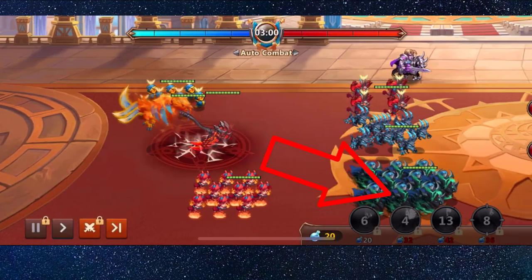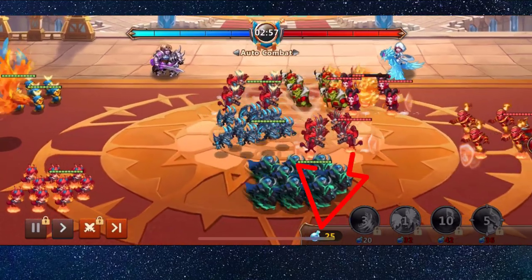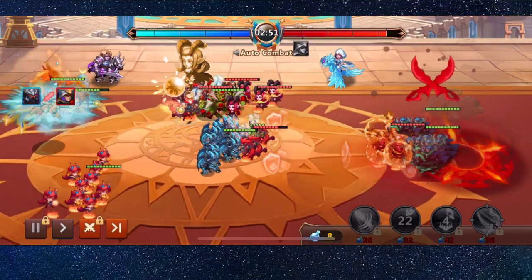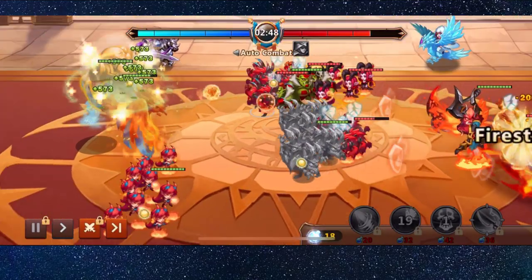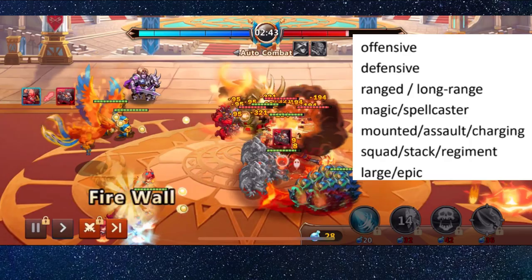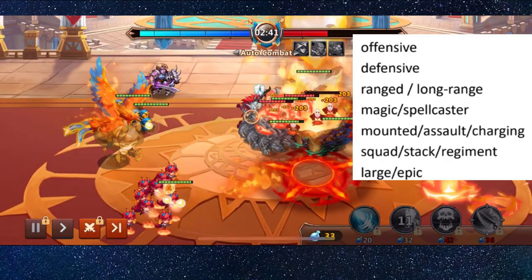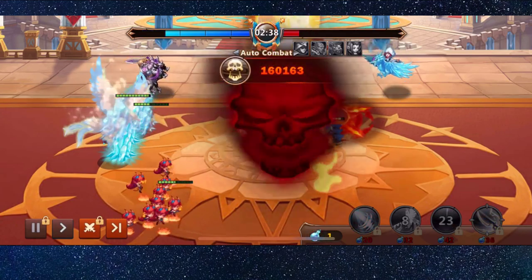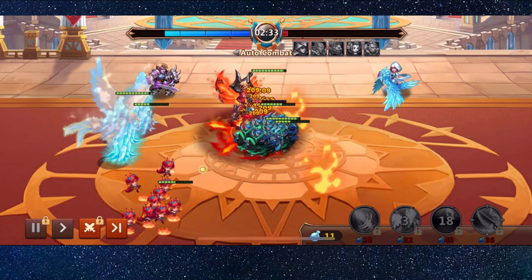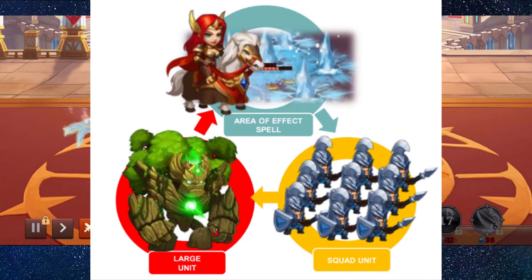In an arena battle, hero skills trigger automatically. Skills cost mana, and mana refills over time. On the battlefield you have legions, regiments, and troops — this is a rock-paper-scissors logic. There are seven different unit types and classes: offensive, defensive, ranged, long-ranged magic, spell caster, mounted assault, charging squad, stack regiments, and large and epic units. Specific heroes provide buffs to specific units when used together. Area-of-effect spells have an advantage over squad units, squad units over large units, and large units over area-of-effect spells.